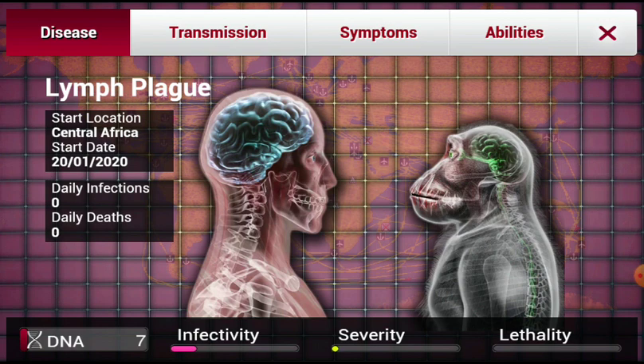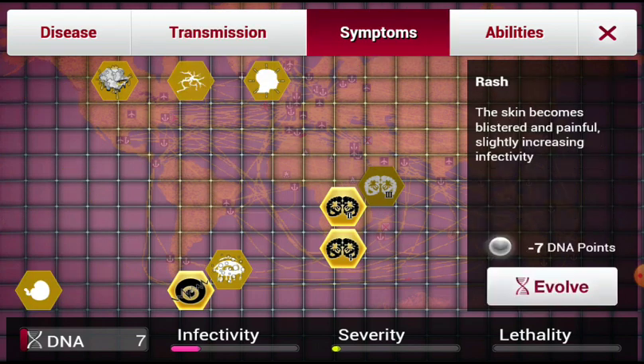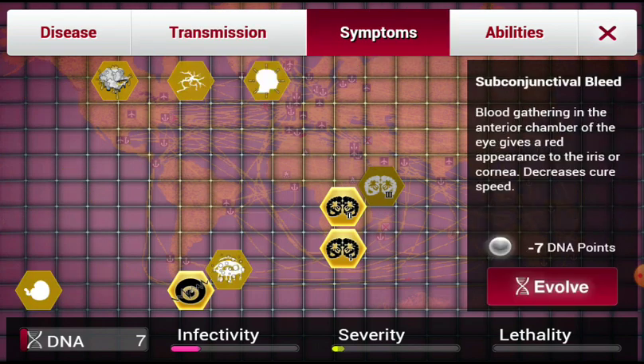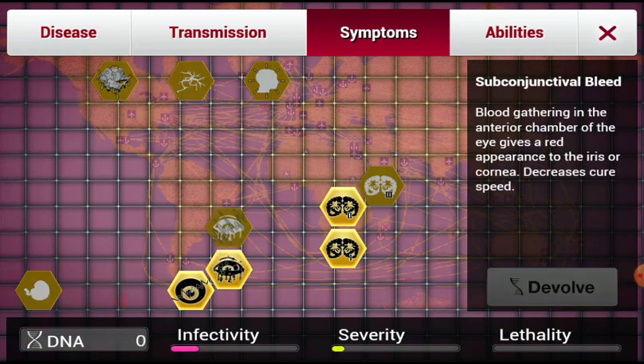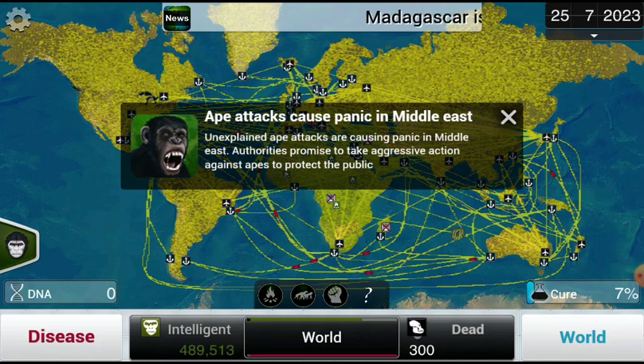If you look right here, it looks like the apes are looking at us in the eyes — therefore they're as smart as us at this point. I mean, I'm just gonna keep hitting them harder. We've got a central little empire.